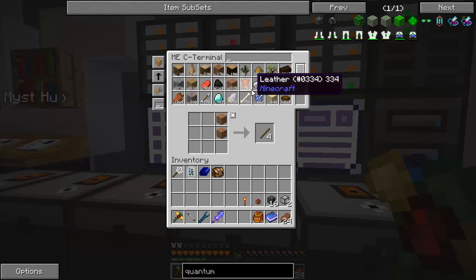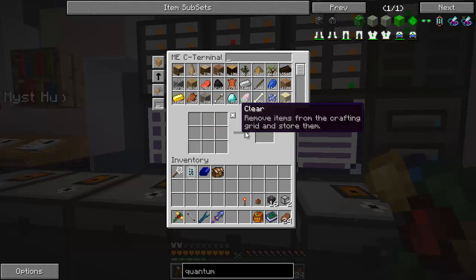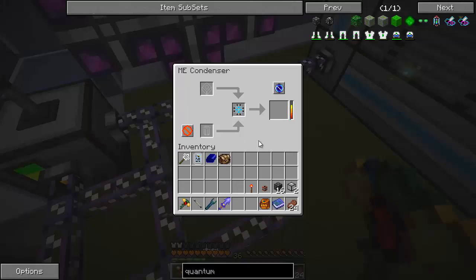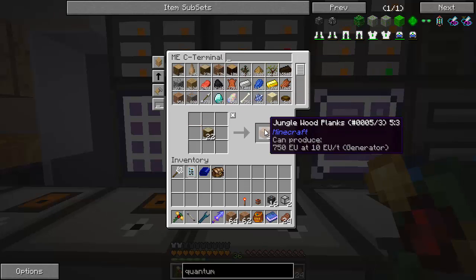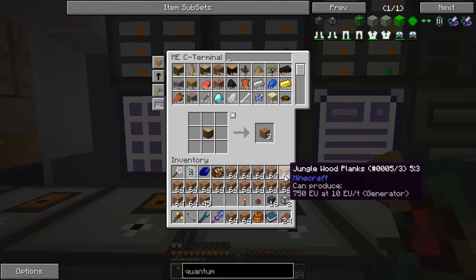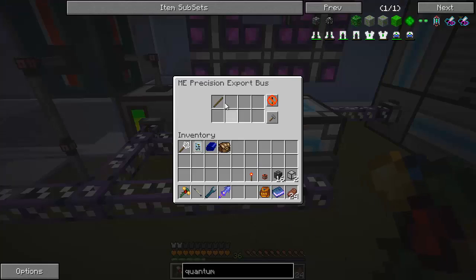Now we can do some sticks. There we go, helping it along. I can just set this one to export stacks. We're almost there — 202. Sticks are already gone, wow — chewing through this stuff. Cyclic assemblers would probably be better for this, but I can do it just as fast. Looks like we are about there — 256. Sweet, that's working on the second one. Let's stop it; give me my sticks back.